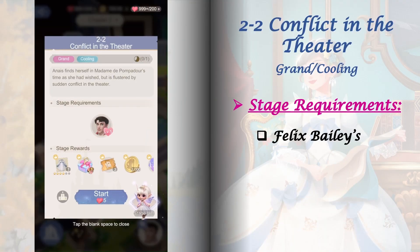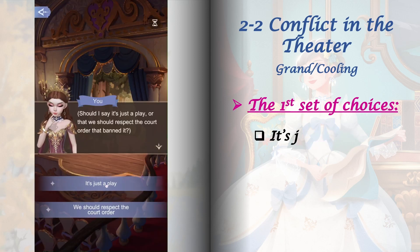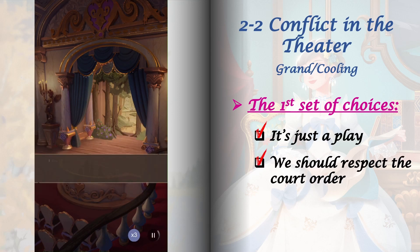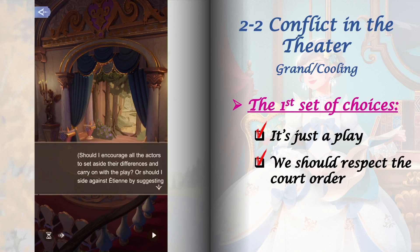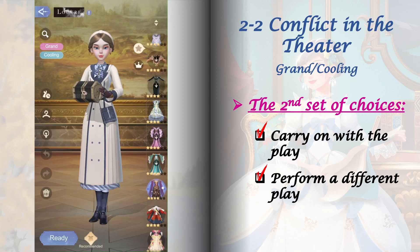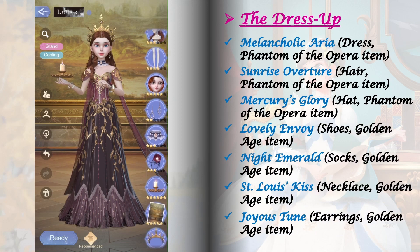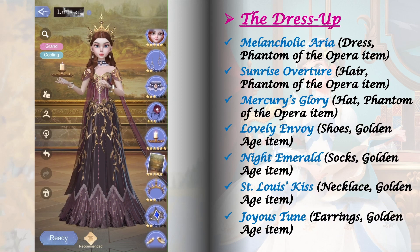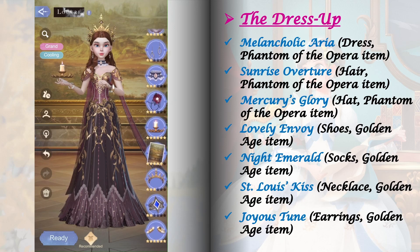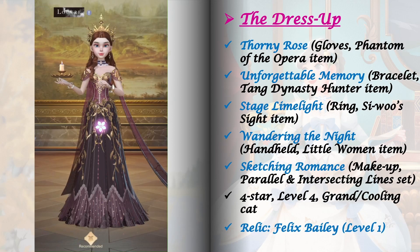Stage 2-2 requires Felix Bailey's goodwill raised to level 5. We have two sets of choices and both are just for interest — whatever you choose won't affect future stages or increase any companion goodwill. The challenge here is getting a perfect clear in the dress up, because we need its blueprint reward to craft the required item in stage 2-3. Here are the items I used to get that perfect clear. For the relic, I'm using Felix Bailey level 1.